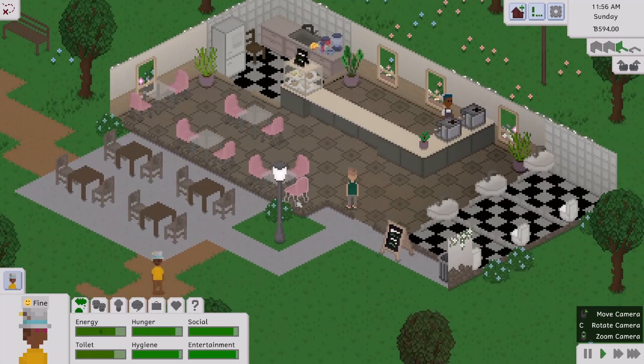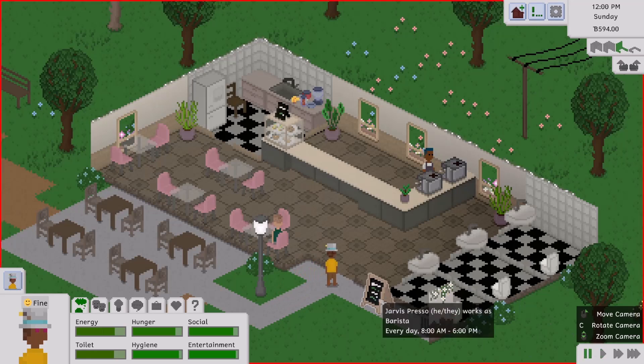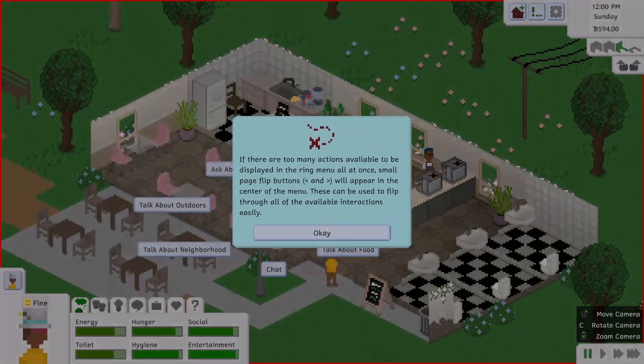How absolutely cute is this little cafe? I love it so much. If you hover over the board, I love that it tells you who's working there, and it even tells you the hours that it's open. This cafe is open from 8 AM to 6 PM. This is so cute. There's a visiting person here — they don't live here, but let's just kind of talk to someone.